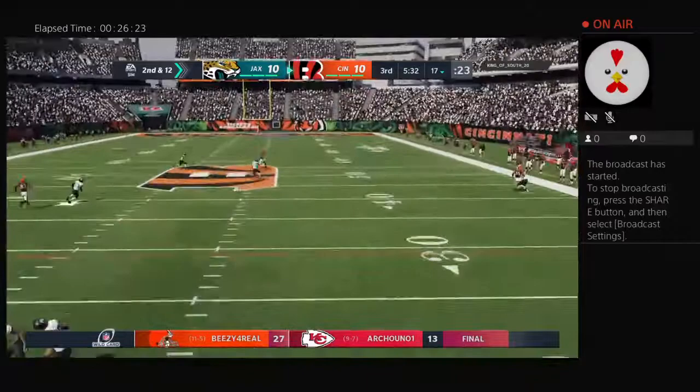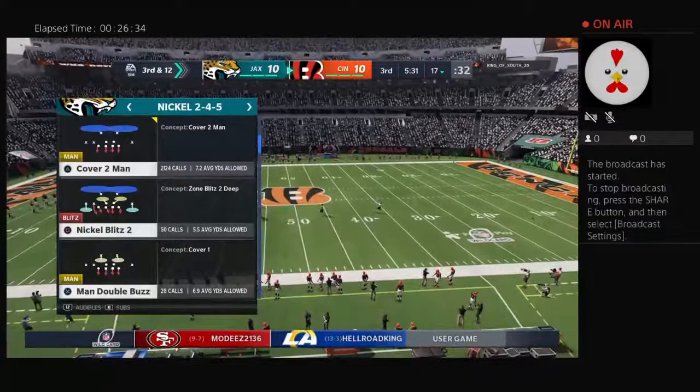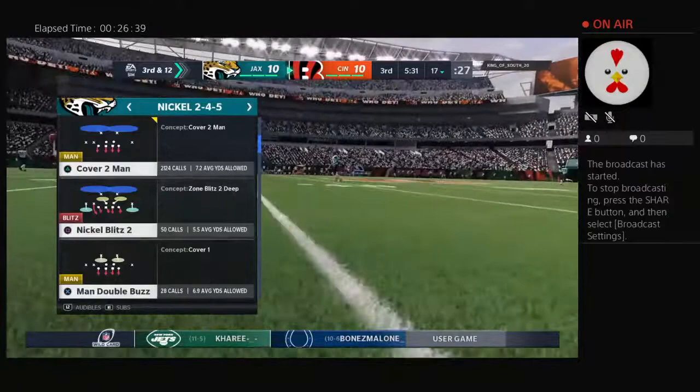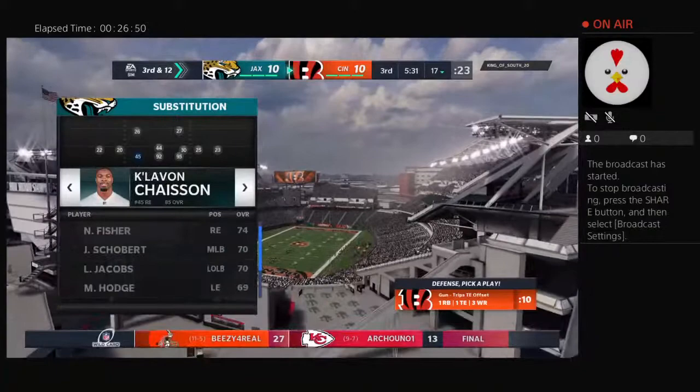Burrow to throw on second down, going deep downfield for Ross — and that's going to be incomplete. Good effort there, trying to take a shot, but it's third down. Tie game here — what are your keys as we continue in the second half? I know people think it's trite when you say the same things over and over, but they're tried and true: who's going to block better, who's going to tackle better? In this case to me, it's turnovers — you've got to take care of the football in order to win the game.